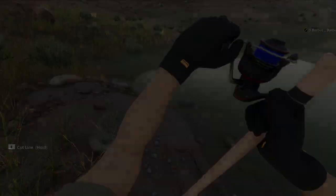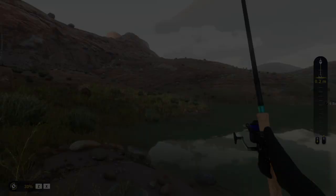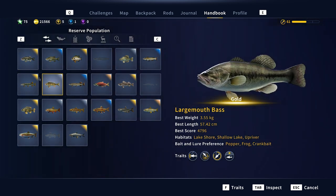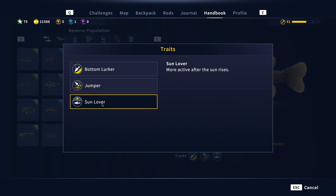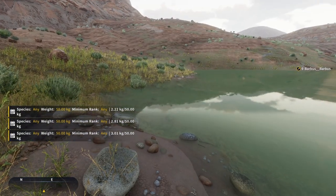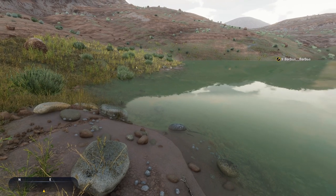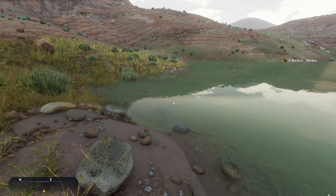One more thing before I end the video - I had a gold at 1 PM and a gold at 5 PM. If you go to the handbook and look at threats for the green sunfish, you'll see it's listed as a sun lover. They seem to be very active when the sun is up - when you can see clearly to the bottom of the water. Right now the sun is going away a little bit, so I think from morning until around 3 PM they are very, very active. That was it guys - thanks for watching, have fun, bye!